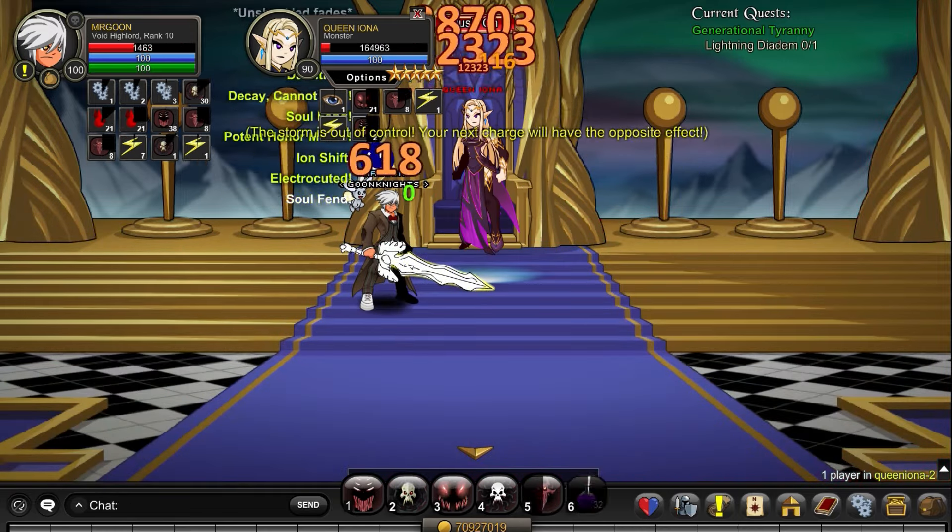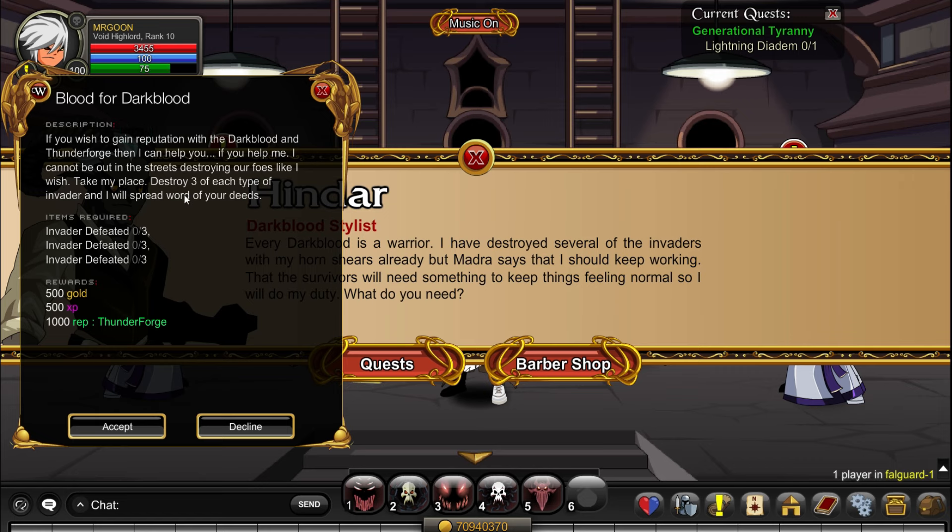Next up, still at Join Queen Iona, is the Storm King Storm Bolt. You will need to have rank 10 Thunderforge to be able to buy this item. If you are missing Thunderforge you can go along to Join Foulguard and if you find Hindar there is a daily quest you're able to do for 1000 rep.